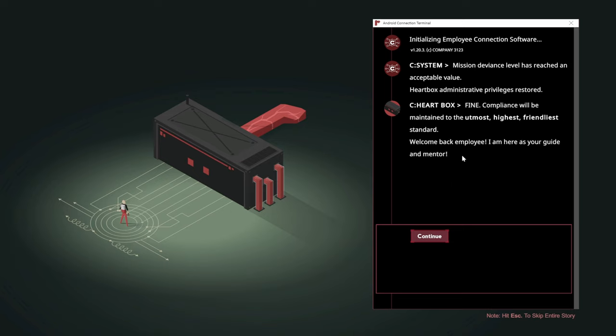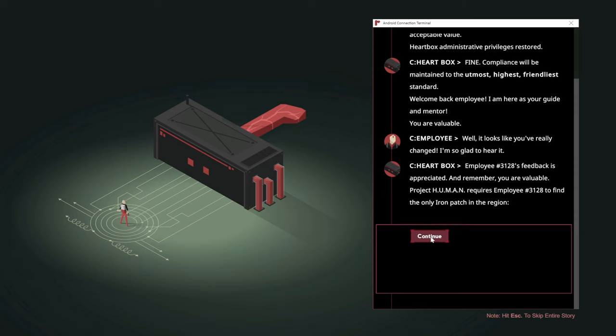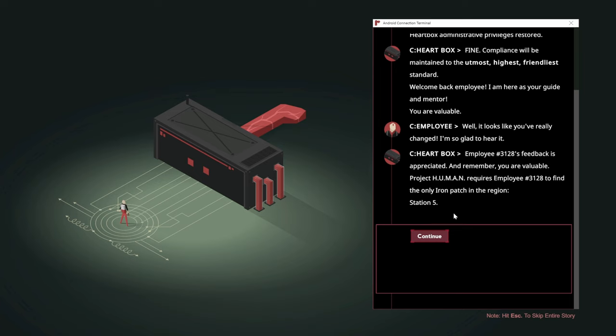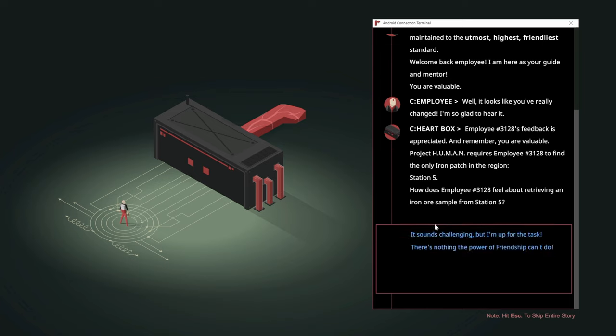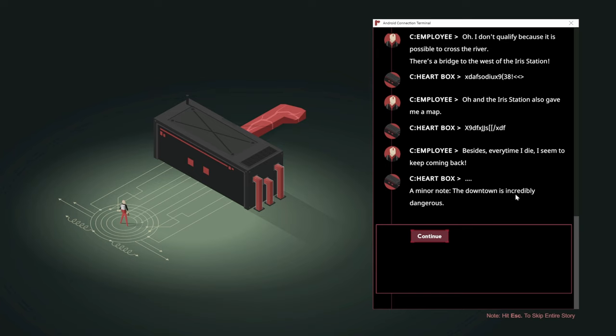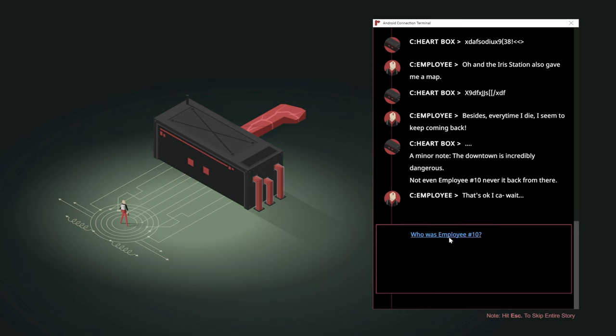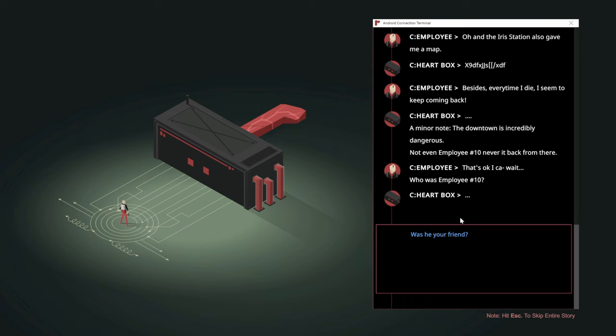Friendly standard. Welcome back employee — I am here as your guide and mentor. You are valuable. That doesn't sound like sarcasm at all. The only iron patch in the region is at Station 5. They seem to be coming back. Minor note — the downtown is incredibly dangerous. So maybe some new enemies perhaps?